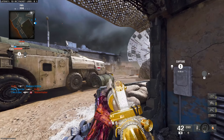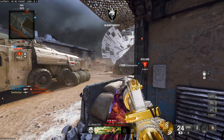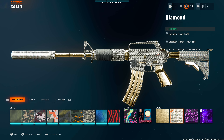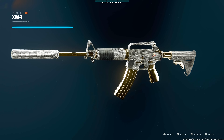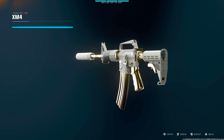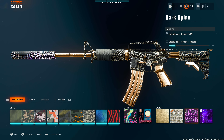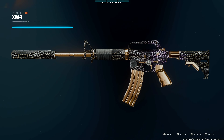Once you have all those base camo challenges done, the gold challenge is to get 10 double kills, which is pretty easy. And then for Diamond, once you have gold on all the weapons in a class, you'll have to get 3 kills without dying 10 times with each weapon, and then you'll unlock Diamond Camo independently. It is really straightforward this year.